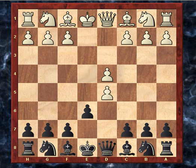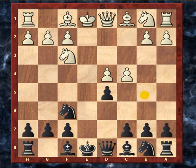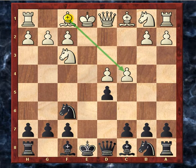He chose to exchange, and knight f3, knight f6. Now he played c4, offering the isolated queen pawn, which I didn't take right away because I figured if he pushed, that would be alright, and if he takes on his own, that's fine.